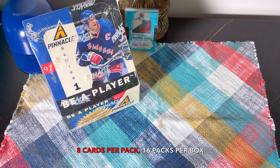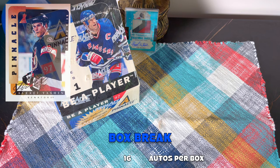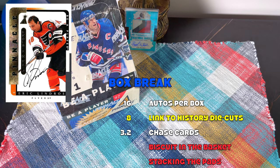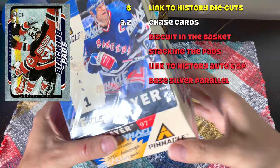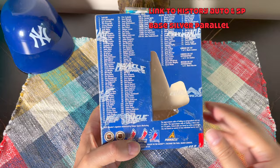Eight cards per pack, 16 packs per box, 128 cards total. Base set is one through 110, and I think it goes up to 220 including Series Two. In theory we should receive an auto per pack, so that's 16 autos total. There's Link to History die cuts, and the chase cards are one in five, so that would be about 3.2 chase cards — the Biscuit in the Basket and Stacking the Pads, which are really shiny cards.